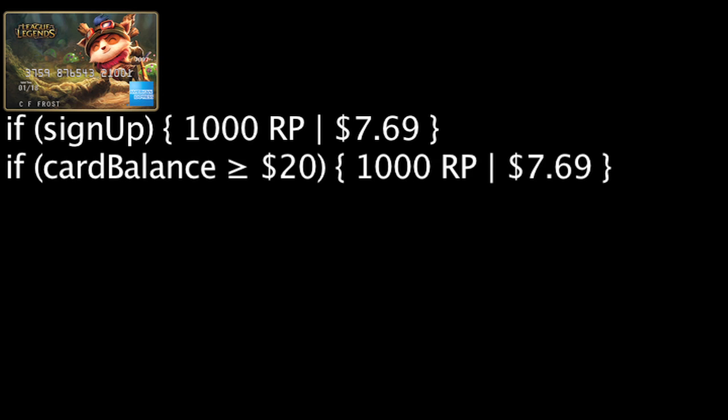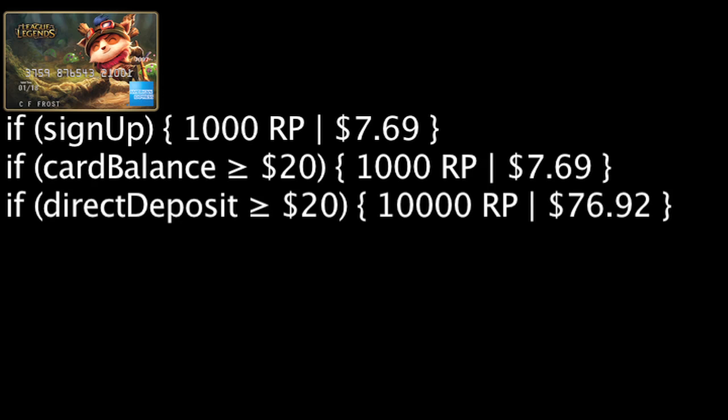Once one adds $20 or more to the card, they will be granted another 1,000 Riot Points. If one adds $20 or more to the card using direct deposit, they will be granted 10,000 Riot Points, the equivalent of $76.92, easily making their money back.